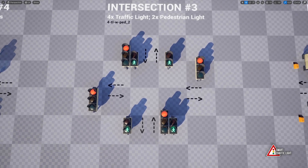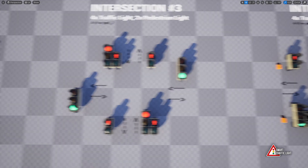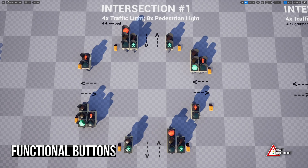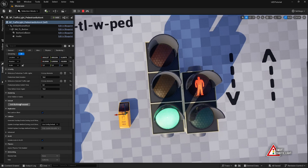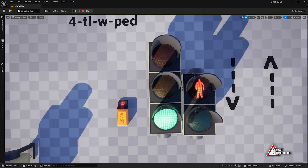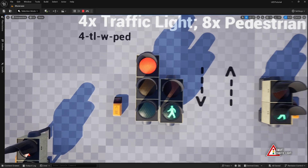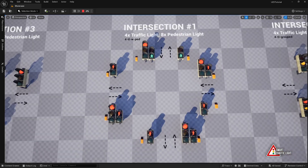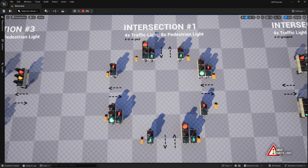All your wishes granted: additional meshes, real light options, customizable lens styles, and a night mode that blinks in yellow. Upgrade your Unreal projects with Smart Traffic Light version 2.0. Get it now on the Unreal Marketplace and take control of the chaos — because who doesn't want to be the mastermind behind every traffic jam?